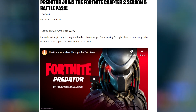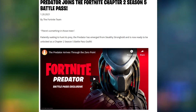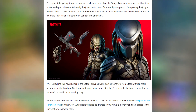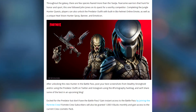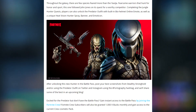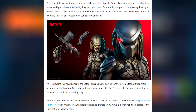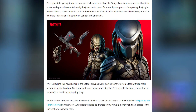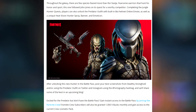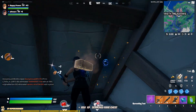Predator joins the Fortnite Chapter 2 Season 5 Battle Pass by the Fortnite team. There's something in those trees — patiently waiting to hunt its prey. The Predator has emerged from Stealthy Stronghold and is now ready to be unlocked as Chapter 2 Season 5's Battle Pass outfit. Throughout the galaxy there are few species feared more than the Yautja, fearsome warriors that hunt for honor and sport. This one followed Jon Jones on its quest for a worthy competitor. Completing the Jungle Hunter quest, players can unlock the Predator outfit and built-in Bio Helmet Online emote, as well as a unique Heat Vision Hunter spray, banner, and emoticon. After unlocking the new Hunter in the Battle Pass, post your best screenshots from Stealthy Stronghold or using the Predator outfit on Twitter and Instagram using the Fortography hashtag, and they'll share some of the best in an upcoming blog.